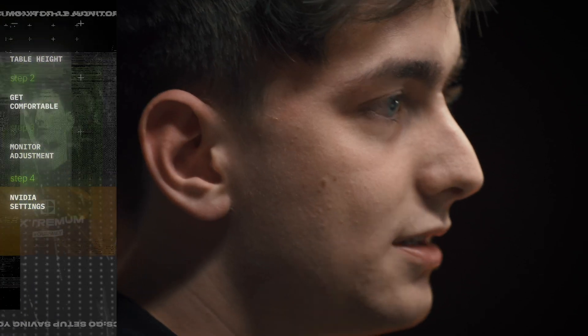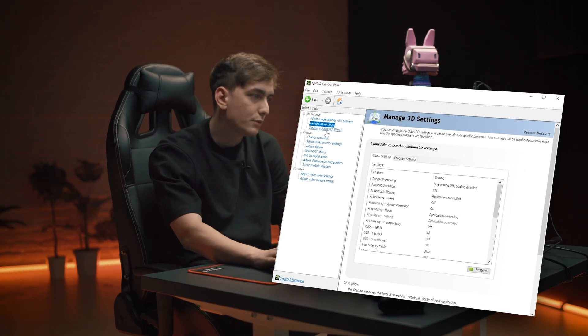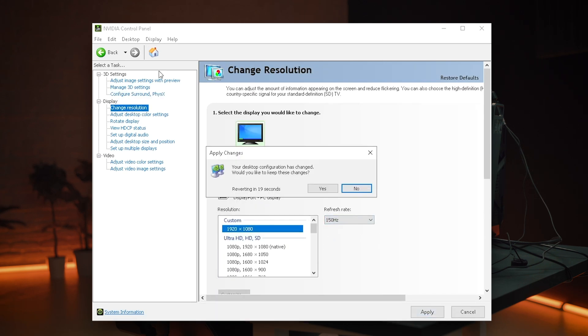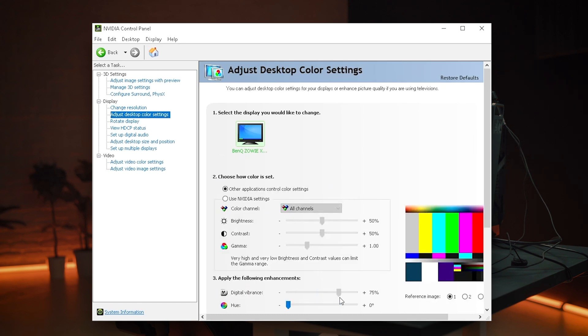Next I'll hop onto the Nvidia control panel to change some more color settings, as well as put the refresh rate up to 240. Digital vibrance on 75 — that's what I like.